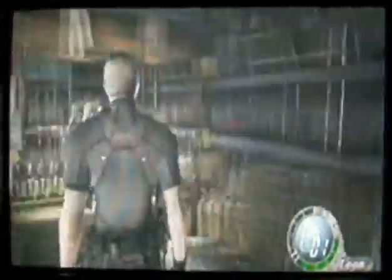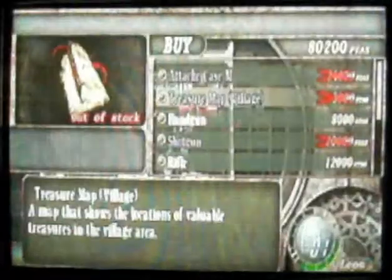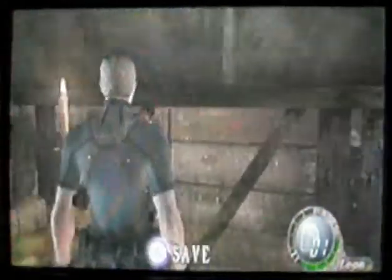Geez, merchant — you've got enough here to start a small war, mate. Anyway, let's see what he's got to say. Got some rare things on set. What are you buying? He's just got some upgrades for our new gun that we've got, which I'm not going to bother with. And he's still out of stock for that. What are you selling? Nothing that we really want. And I'm going to save it here.